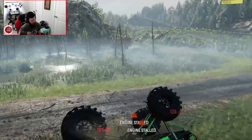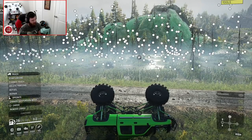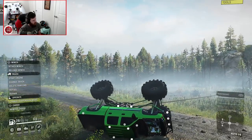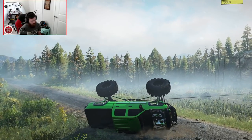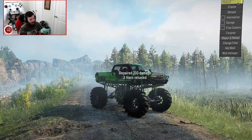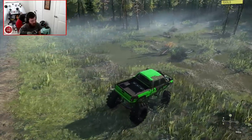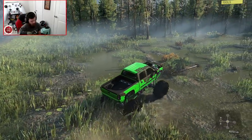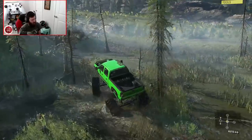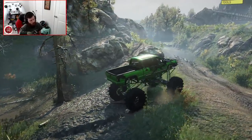I wasn't actually expecting that physics moment — I was not expecting it to have a physics moment at all. I should have brought the suspension down first, because if I don't, I wind up in a lot of trouble trying to flip this thing back over. Now that we've repaired the body damage, it looks pretty dang cool with all the extra mud on it. Let's send it into the swamp. It spins quite a bit when you're in high, but if you put it in automatic, you're never going to have an issue — just bump the clutch one time and it'll downshift into the gear it needs.